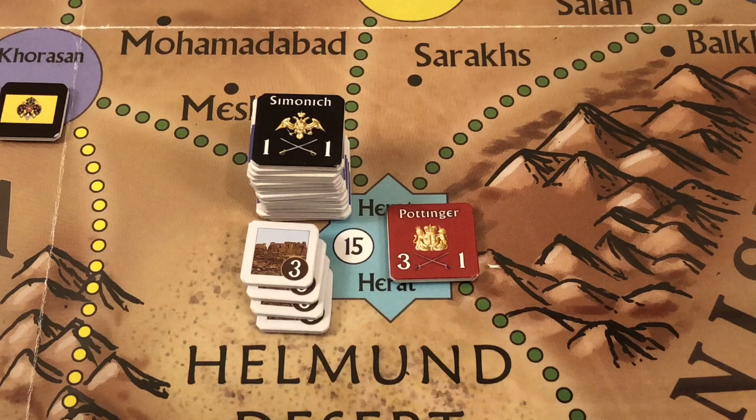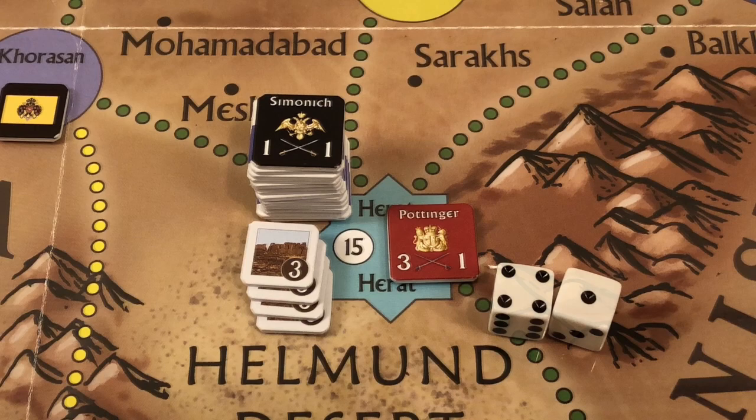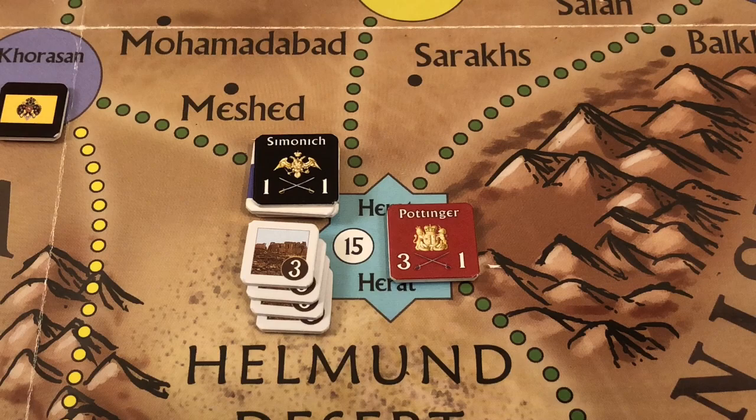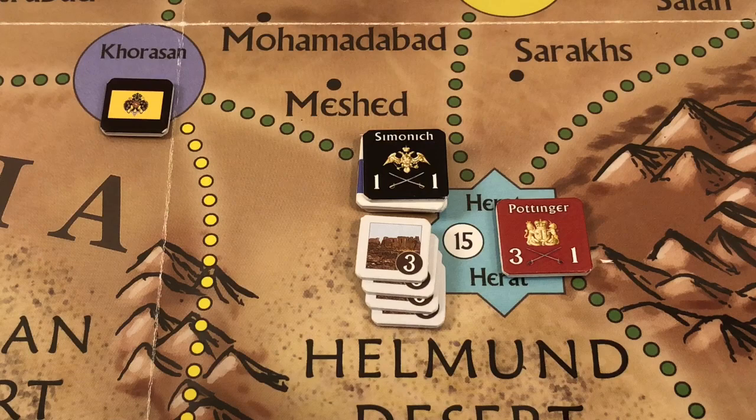Since this is simultaneous combat, the British now fire back. The British roll a five, and we subtract Pottinger's tactical value of three, giving a total of two. Fifteen minus two equals thirteen points of losses to the Persians, leaving the Persian force with seven strength points. Since this was an attack on a fortress and the fortress still has strength points remaining, the Russian-led Persians must retreat.